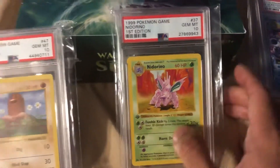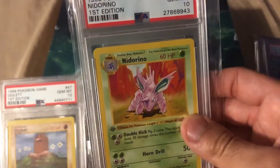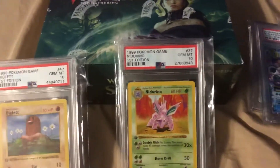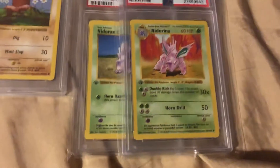I think the next Pokémon card I want to get is going to be an unlimited PSA 10, shadowed of course, Nidoking. He is one of the Holos from Base Set, and I'm really looking forward to actually finishing up the Nidoking line.